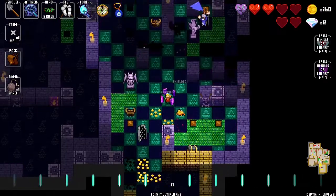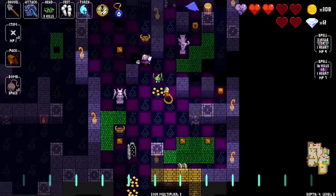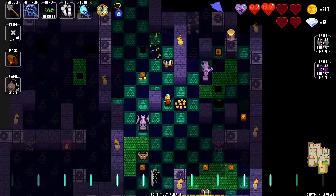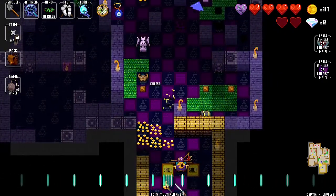Let's not spend too much health here. Pain shrines are interesting — you can get hit next to them if you want, or you can just bomb them. If you take hits next to it, it will spawn items, but I'm just going to bomb it and get the cheese.